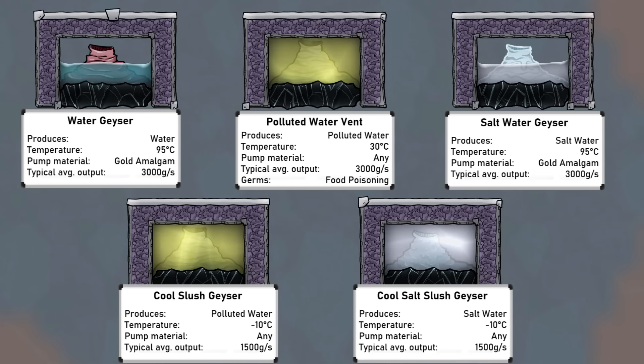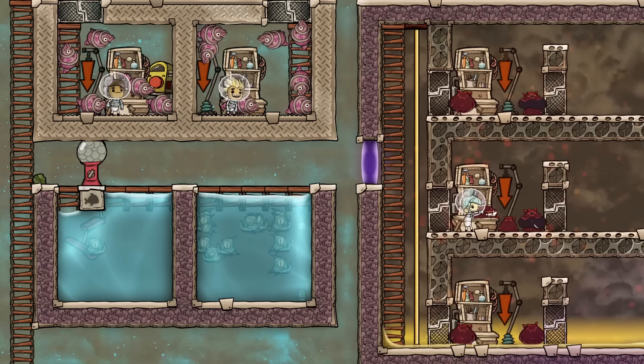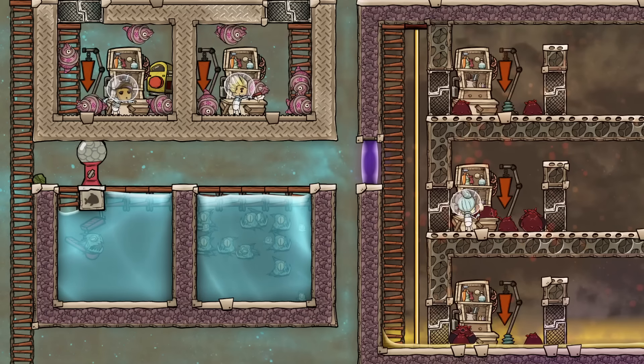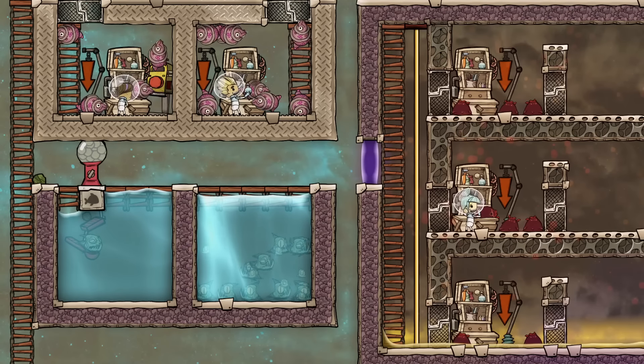On average the water geysers will produce 1.5 kilograms per second or 3 kilograms per second of water, which will sustain 14 or 28 duplicants each. That's all for oxygen, and the other key topic is food. Making food sustainably is actually quite easy and there are many ways to do this. I covered all the food types in the food tutorial byte. Meat or fish are easily done. Both shove voles and pakus can be starvation ranched, meaning they aren't fed but still produce eggs to sustain the population.